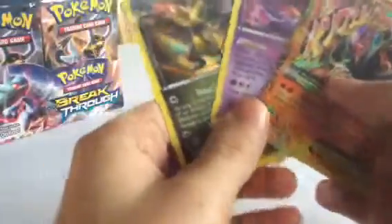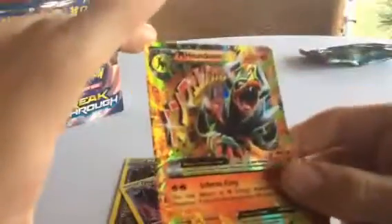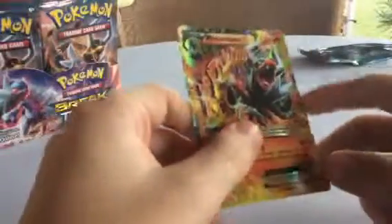Okay guys, quick recap. That was the last pack for part two. We got Holo Haxorus, Holo Mismagius, and Mega Houndoom EX. I really do like the Mega Houndoom EX, but now I have three Mega cards and I don't know what to do with them. Well, that is pretty cool. I'll see you guys next time for part three. Bye!